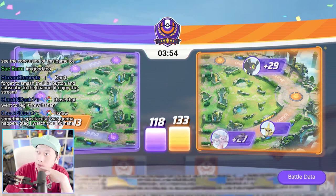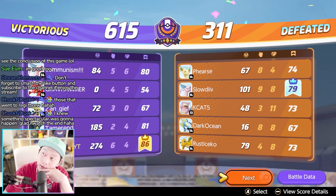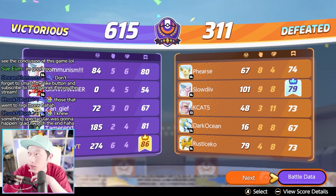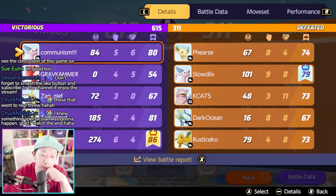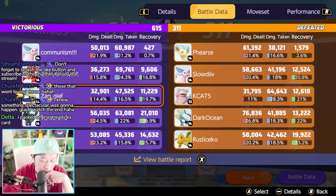This is the Trainer's Greninja build — Attack Weight, Muscle Band, Scope Lens, and Full Heal as the battle item. I was laning with teammates for Greninja.